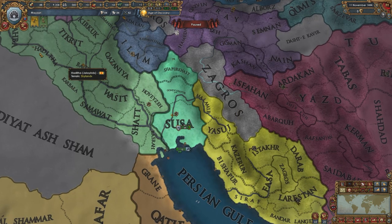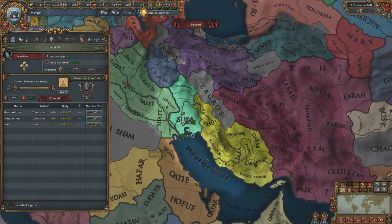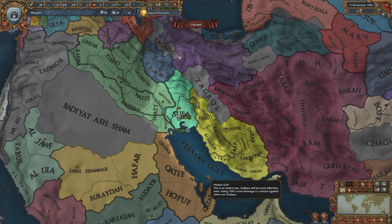And these little guys here — I am actually going to have the honor of being able to make a unique mission tree for the Nestorians in the Persian Gulf, so it should be a lot of fun. Stay tuned for that one.